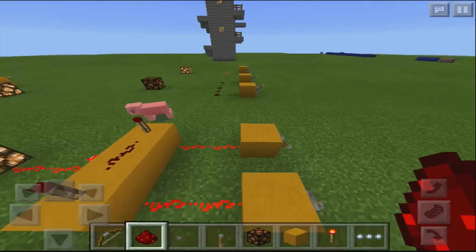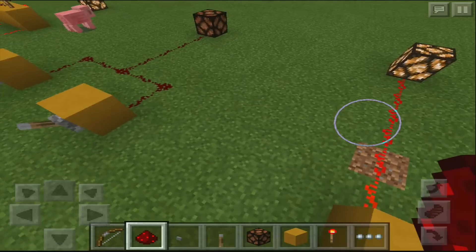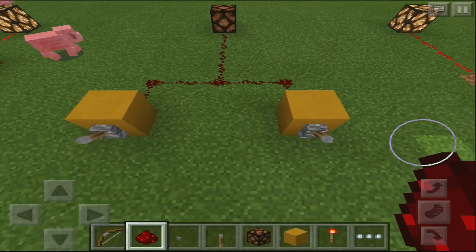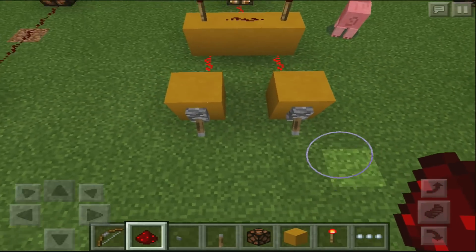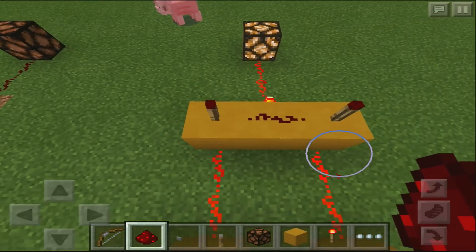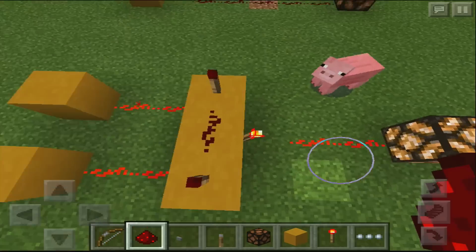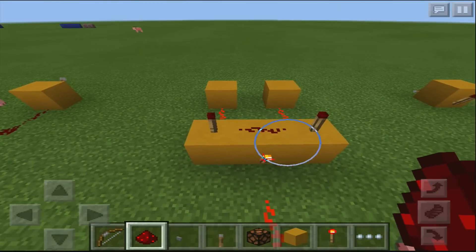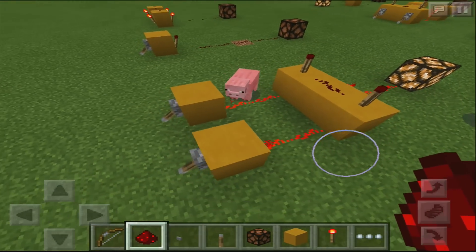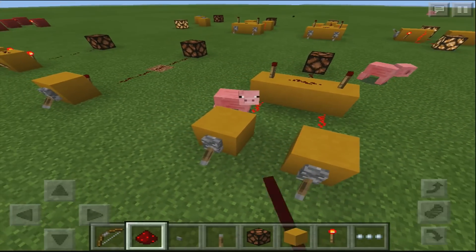Let me quickly show you how to build all of these. The first one is just a lever — nice and simple. The next one is just conjoining redstone dusts. The AND gate has both redstone inputs going into blocks on either side, then a piece of redstone dust in the middle, and below that a redstone torch that goes to your lamp. If you turn one off, it turns off because you need both.